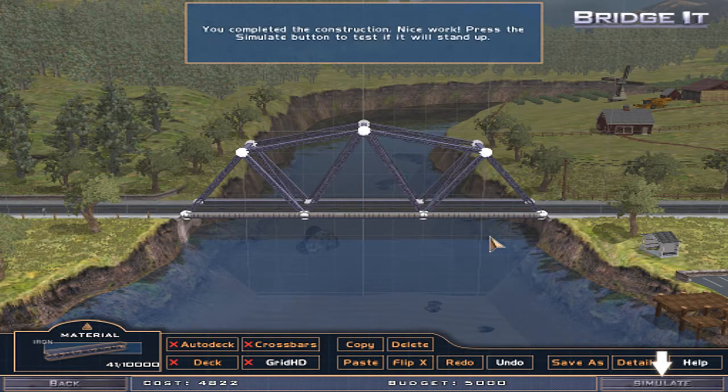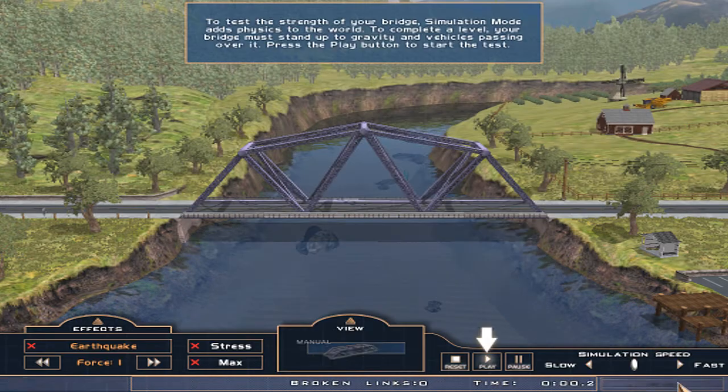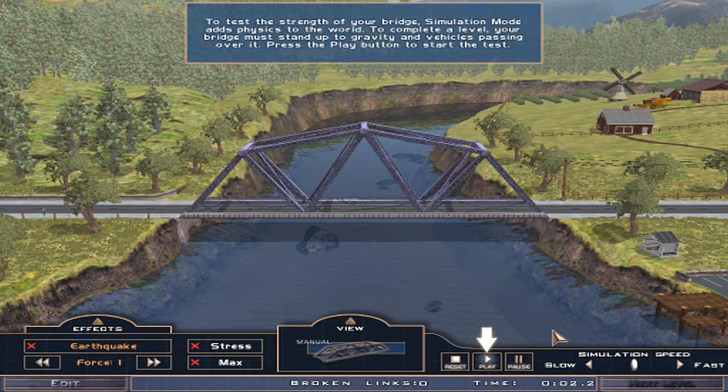Yay! You completed the construction. Nice work. Press the simulate button to test if it will stand up. Let's test this bad boy. To test the strength of your bridge, simulation mode adds physics to the world. To complete a level, your bridge must stand up to gravity and vehicles passing over it.